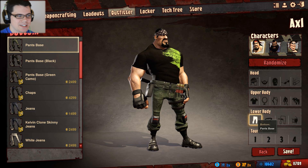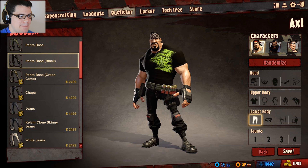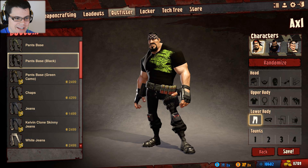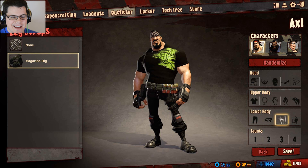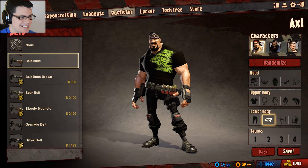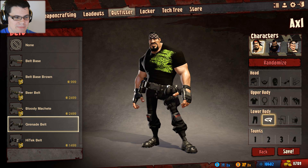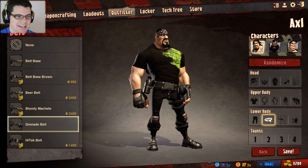I wanted to customize some things and I had some space bucks to spend, so I decided to go with the base black pants, just changing the color up. That looks pretty good. I forgot to take that patch off — this is the magazine rig — and that came from the actual Steam package itself. And as far as the belt goes, I decided to go with the grenade belt because it just matches. Now everything's nice and black, and to me that actually looks pretty cool.